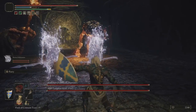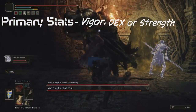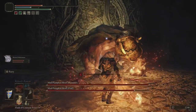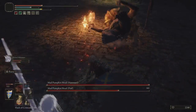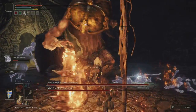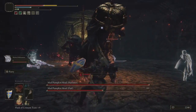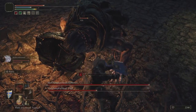Your primary stats for this build are Vigor, and depending on what type of knight you want to be, your other primary will either be Dexterity or Strength. Your secondary stats are Intelligence, Mind, and Endurance — though Endurance should probably be a primary. Your Intelligence is only here so you can wield the weapons for the build. Advise leaving Intelligence alone until you're close to obtaining your next main weapon. Level Endurance so you have the stamina to wield your greatswords, and upgrade Mind at your leisure, as it's only there so you can use the magic from your weapons.